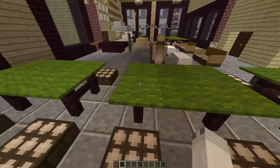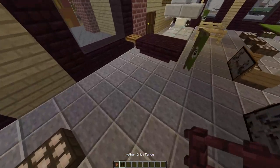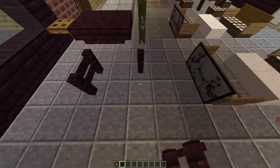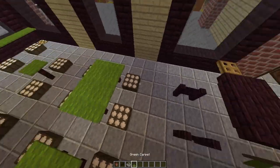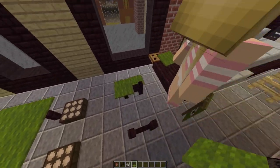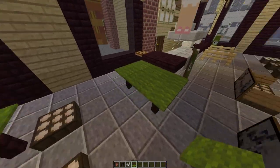We also have these sort of stools by tables. To create these tables, we used fence posts, then grabbed a string and placed it in the middle so the carpet can float. Then we just placed carpet directly on top of all of this. You can make the table as big as you want.